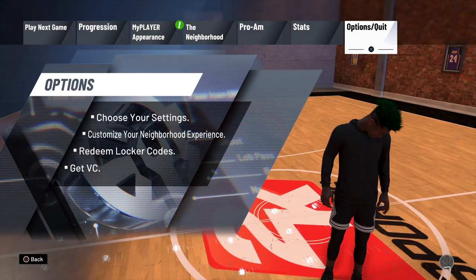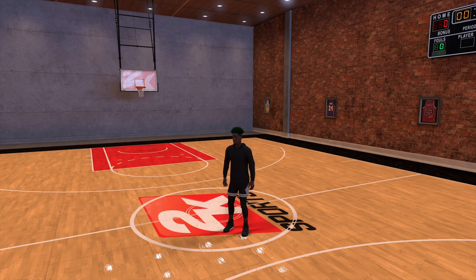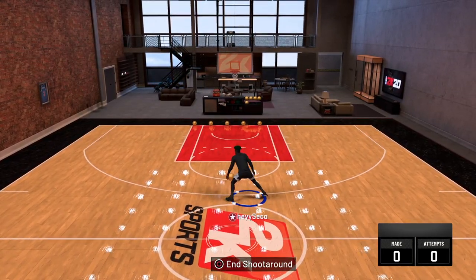First things first, you need to change your pro stick function to dribble moves, so you don't accidentally shoot or do a hop step while you're dribbling. I'm gonna be teaching how to do this — it's very easy, so if you don't know how to momentum, just listen.